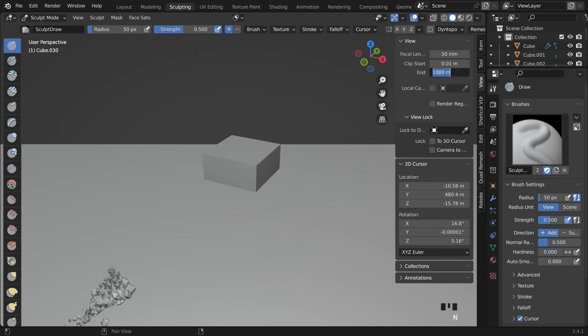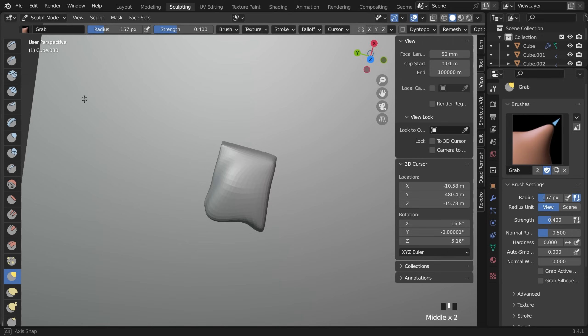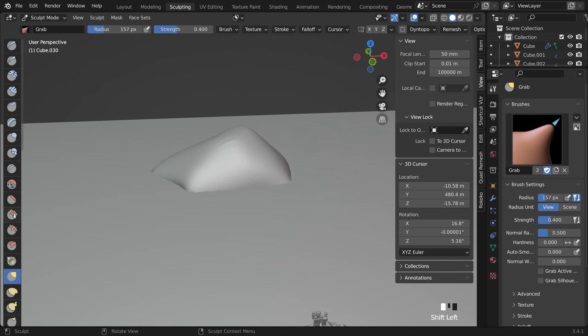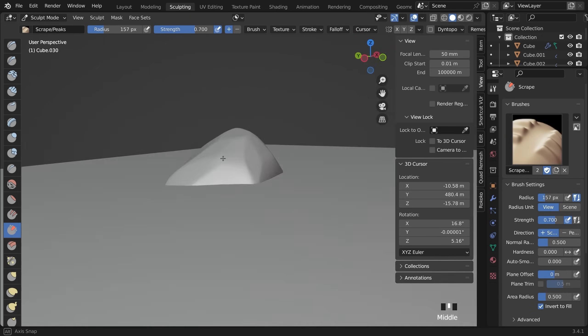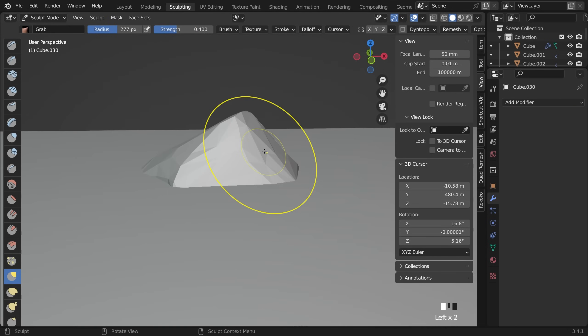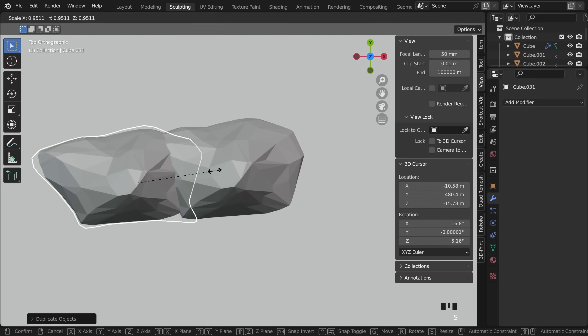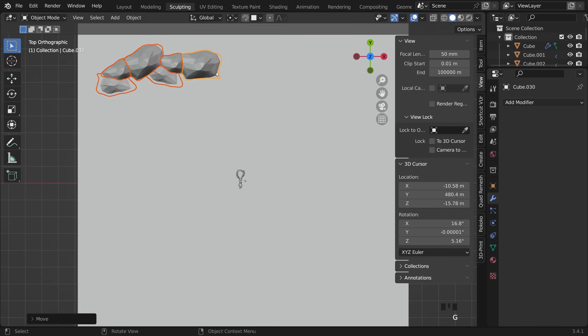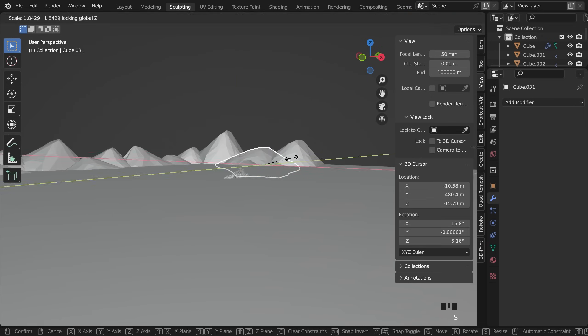Part of the fun of the challenge was having things thrown at us — we were told we needed mountains in the background. I started by sculpting quickly to get a basic shape, used the scrape peak tool to make it look chunky, then decimated it to give it that low poly feel. I then duplicated it, changed the size slightly to make it look different, and positioned them in the background.